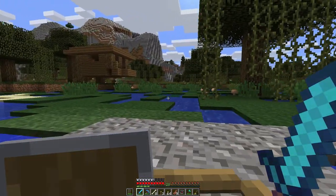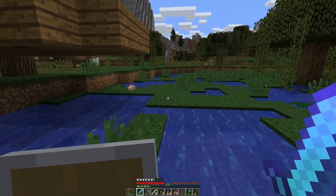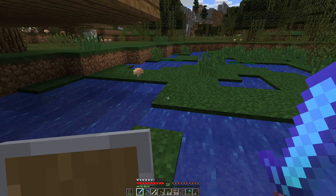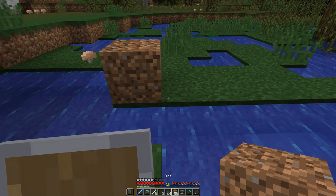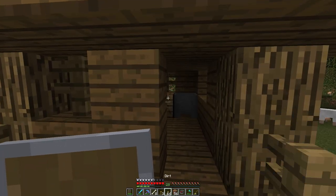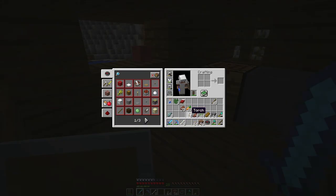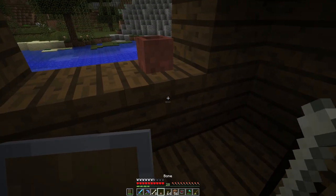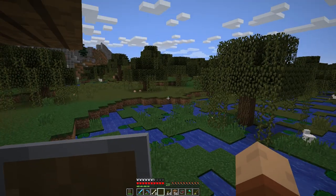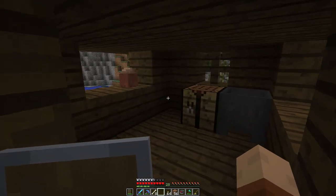Hello? Anybody home? Okay, doesn't appear to be anybody home. Let's super stealthily... Boop! So, cauldron, crafting bench, tons of chicken. Now that we know that's there, that's going to be super nice — it's going to make things so much easier.